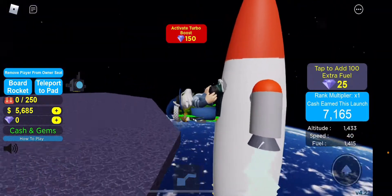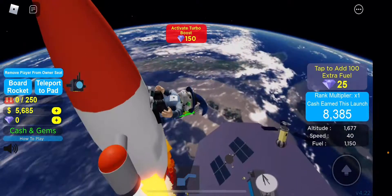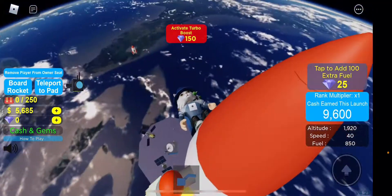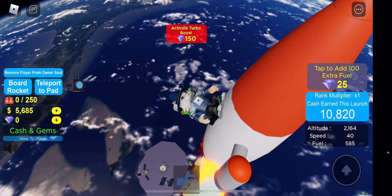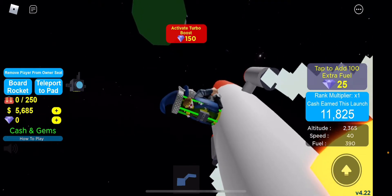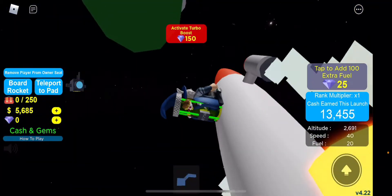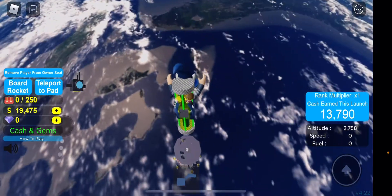Yes, we made it! Are we on the moon? I think we can go to other planets — we're just out of Earth right now. I'm breathing without a spacesuit for some reason. Okay, we're actually going higher than the third island. And we made it to the third island — let's check it out before we head back down to Earth.